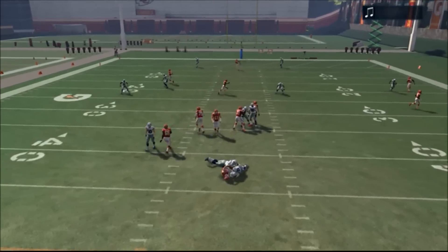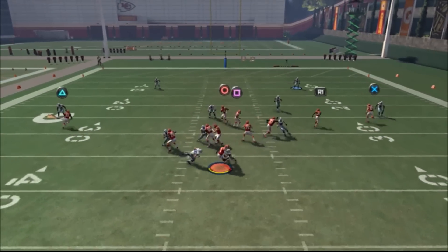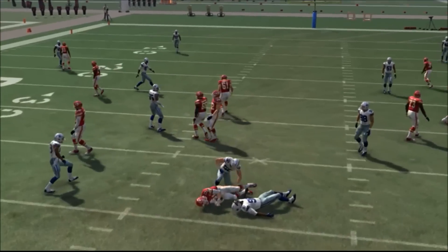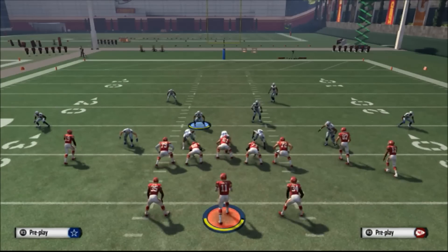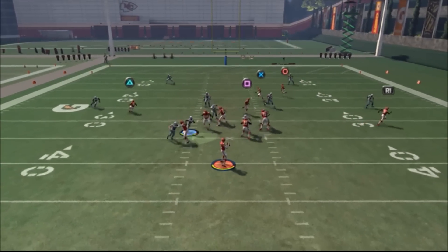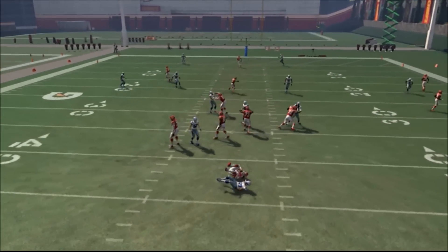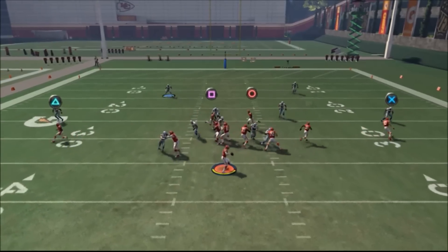On this play, if you want, you can adjust the coverage because the setups are very minimal. You'll have time to adjust the coverages. All you do again: flip the play before you pick it, then pinch your D-line and crash the middle. That's all you have to do in this blitz setup.